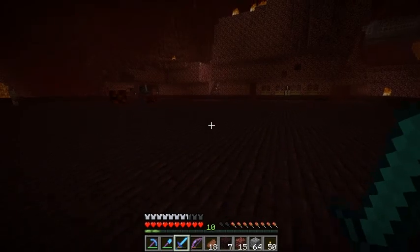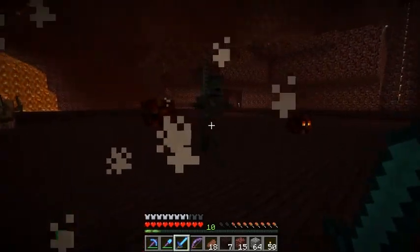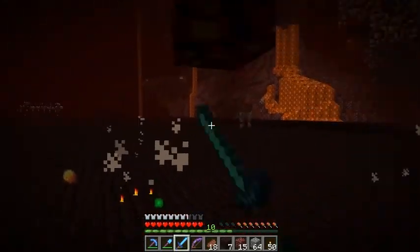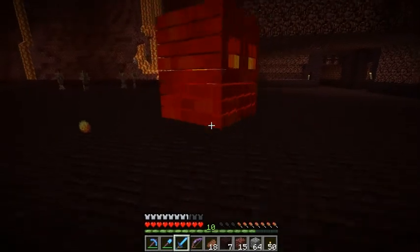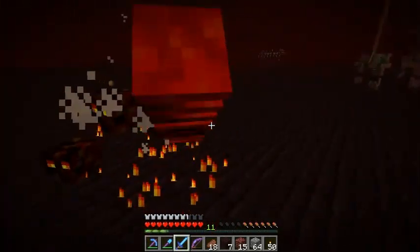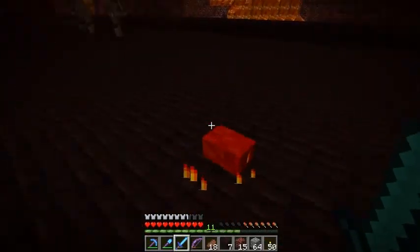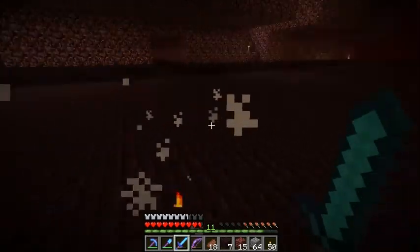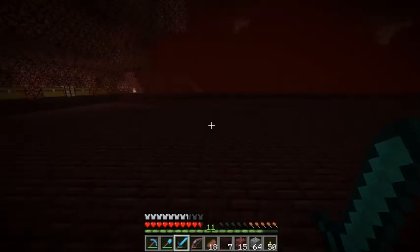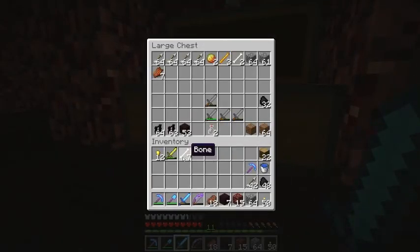Also this area here, this floor — I've seen a lot of ghasts spawn on it when you're running around here. This smite is very good against the wither skeletons. And I've gotten a lot of magma cream because I have looting on the sword. So I've been spending a lot of time down here building all of this and getting all of these materials.